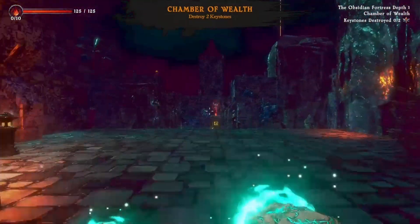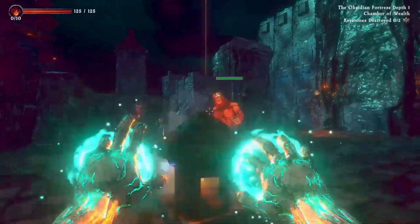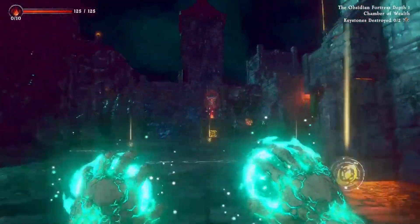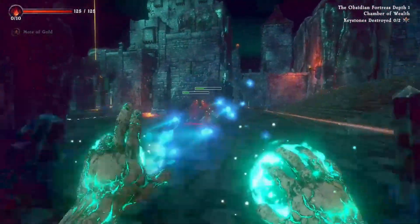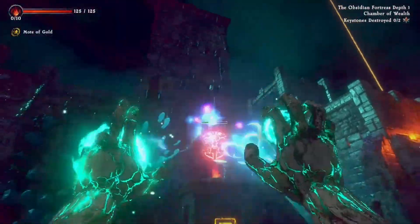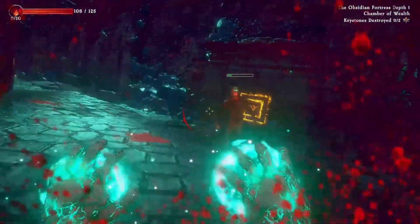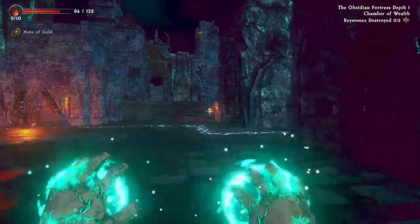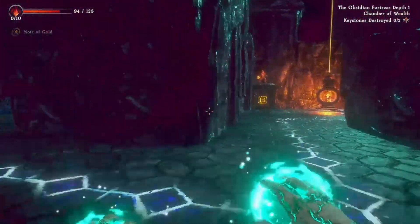Chamber of Wealth — destroy two P-stones. Engaging enemies now. Got to watch those guys — not good, but there we go. Trying to get the hang of this again. This is a fast-moving game; think Doom Eternal. The speed of Doom Eternal — that's what we're dealing with here.